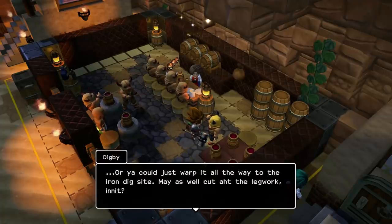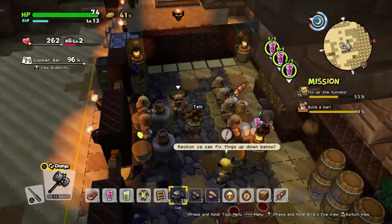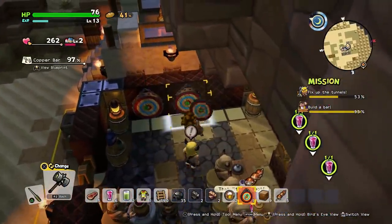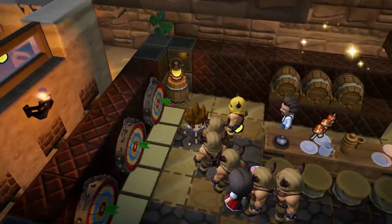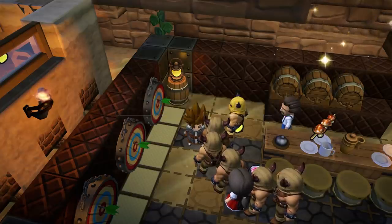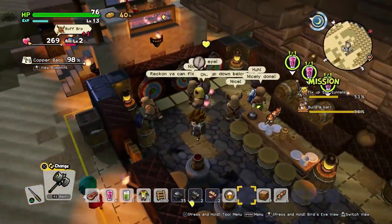Or you could just warp all the way to the iron dig site. Warp — may as well cut the legwork. The destination has been set. Fantastic. But before then — dart party? What? Improvements to the bar make the miners more motivated — now they'll mine even more metal. Well, that's fantastic.